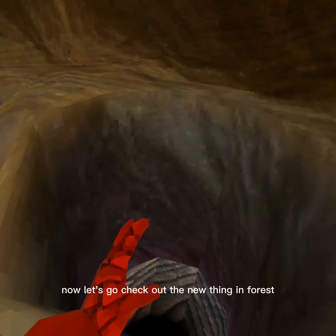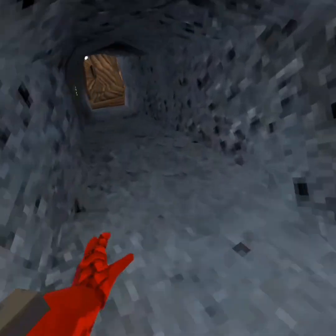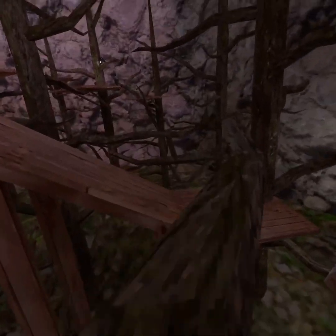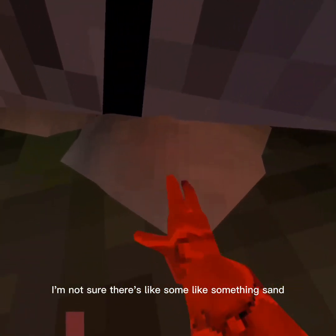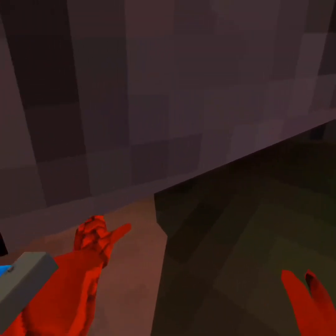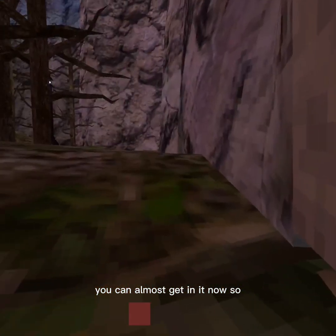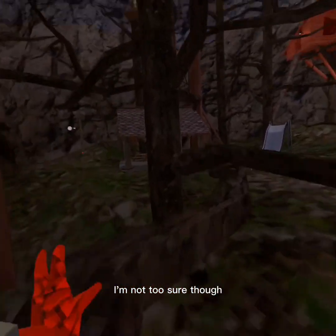Now let's go check out the new thing in forest. So first off, we're going to come into the forest and go over to the secret tunnel. They're cracking it — and so there's like something sand-like. Your hand just passes right through. You can almost get in it now. So I think it's probably going to open up in the next update, though I'm not too sure.